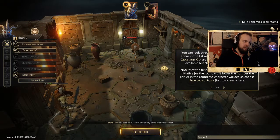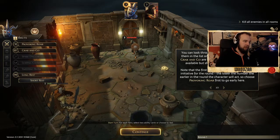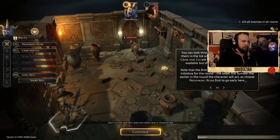You can look through your cards by mousing over them in the list to the left. Provoking Roar and Grab-and-Go are the only ones you currently have available, but should get the job done nicely. Note that the first card you select will also set your initiative for the round. The lower the number, the earlier in the round the character will act, so choose Provoking Roar first to go early.